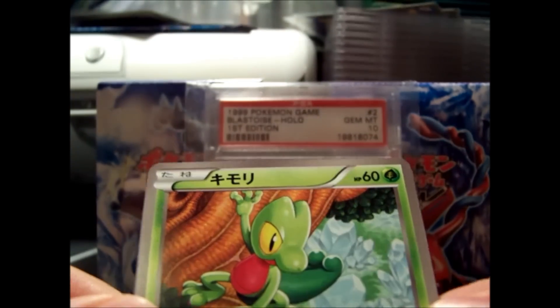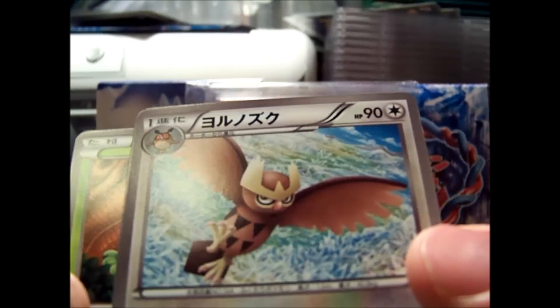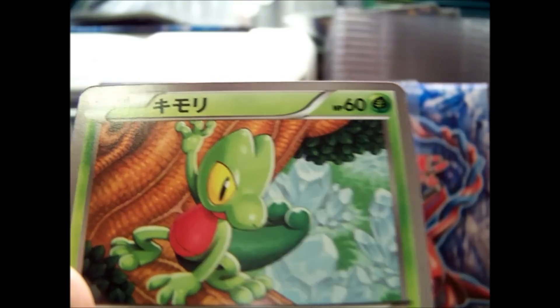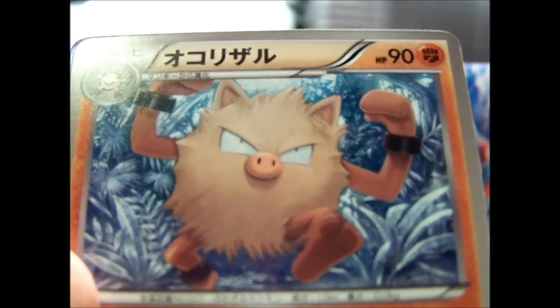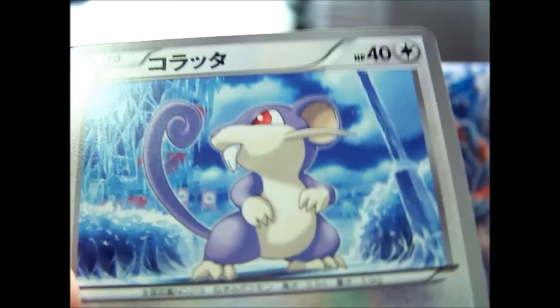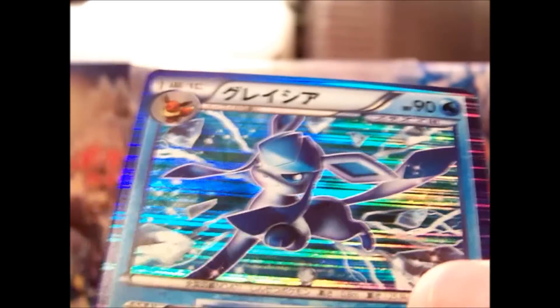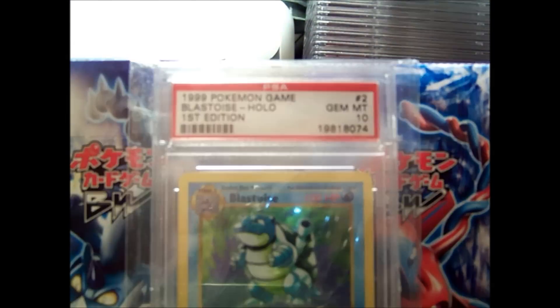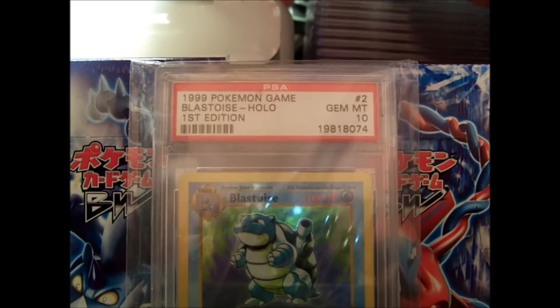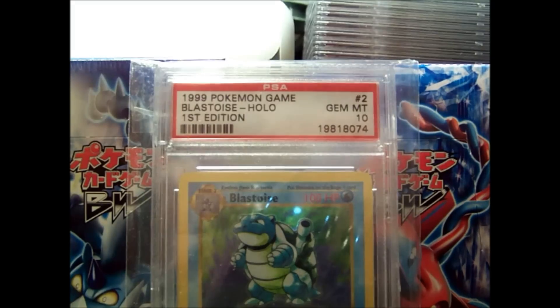Going from the back, we have a Noctowl, Totodile, Primeape, Rattata, and a Glaceon. So not too great that pack. Let me just take a look at this quickly. Yeah, it was actually a pretty horrible box.